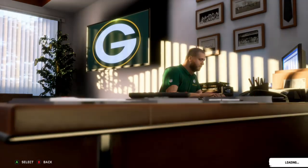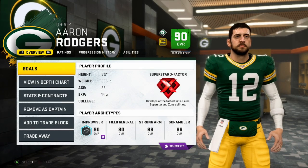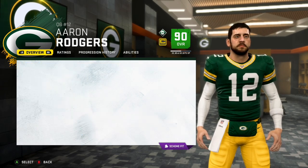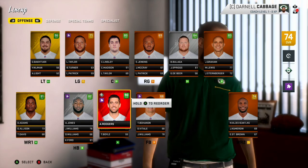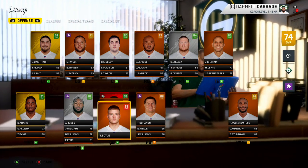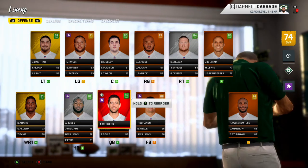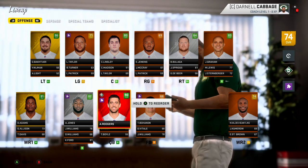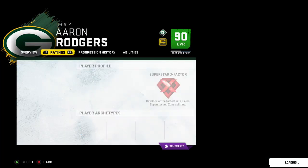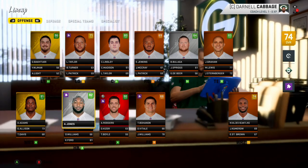Aaron Rodgers — one of the best quarterbacks of all time — is starting here. I'm not going to trade him this first year, even though I could get a lot of value. I've seen how badly regression hits older guys, so he may drop to like an 83. I'm going to look to draft a quarterback, because I don't want DeShawn Kaiser or Tim Boyle to start.